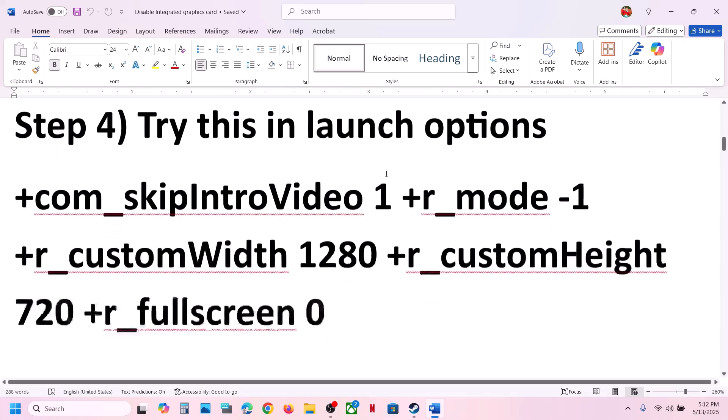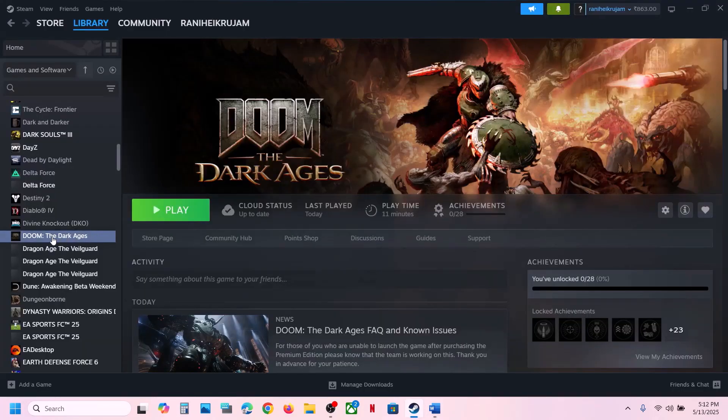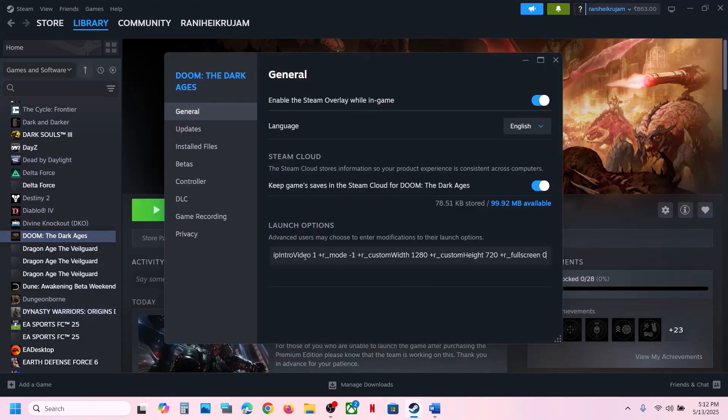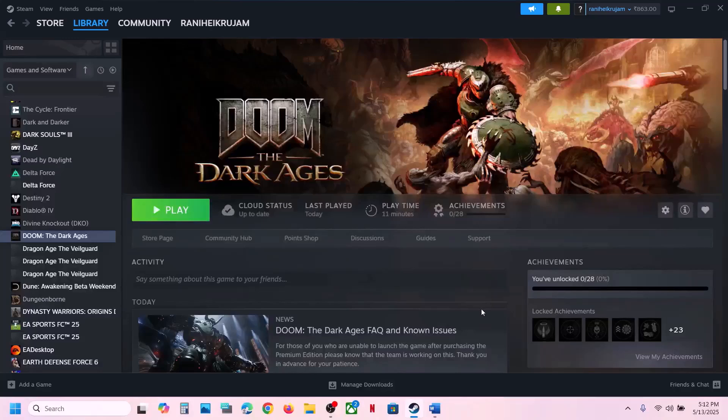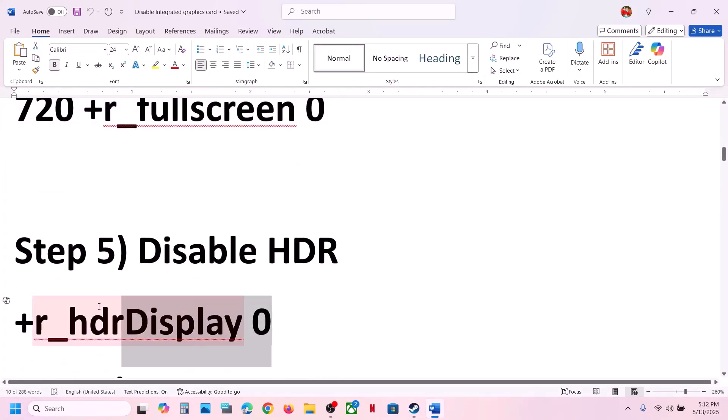The next step is to try a launch option. Copy the command provided in the video description, then make a right-click on the game in Steam and go to Properties. In the Launch Options field, type in the command, close the window, launch the game and check — this has also worked for many players.